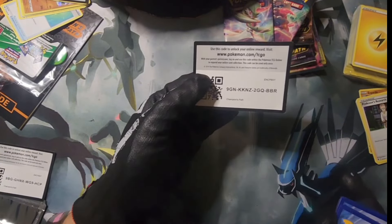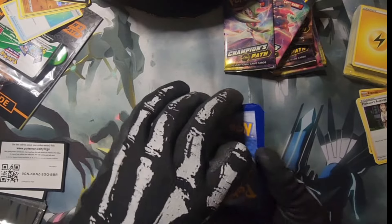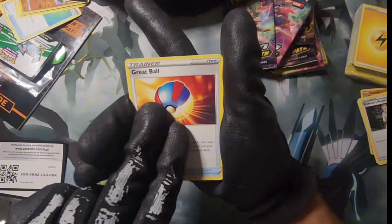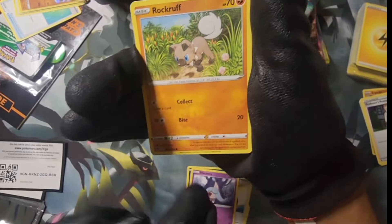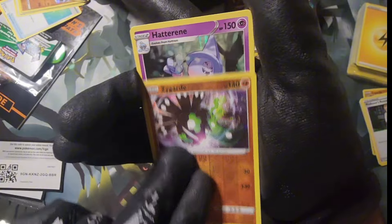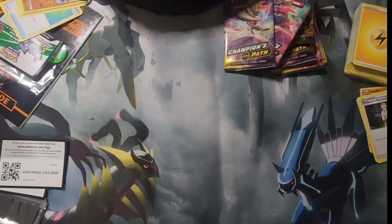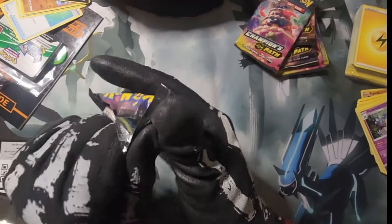If you like the Pokemon content feel free to leave a like and subscribe — it helps out. I try to post every other week or so once I get my hands on something worth opening. Great Ball, Sonya, Rotom Bike, Nickit, Trubbish, Hattrem, Rockruff, a Potion, a reverse Zygarde, and a hollow Hattrem. Nothing too crazy on these packs so far, hopefully we got some heat coming.